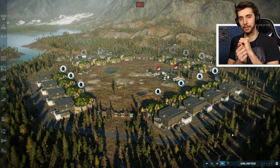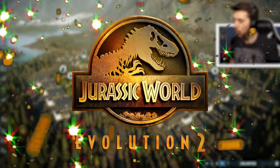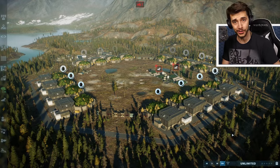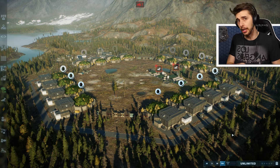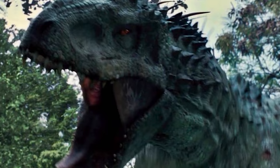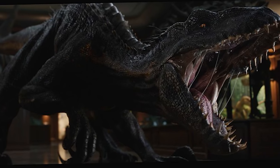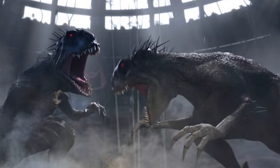Hello everyone, and welcome back to another episode in Jurassic World Evolution 2, where we are going to be facing off 25 Scorpius Rexes against 25 Indominus Rexes, and of course 25 Indoraptors. We have a generational family spanning from the first film back in 2015 with Indominus Rex, to reworked genetic code to the Indoraptor, and of course the failed manipulation of said Indoraptor which did end up resulting in the Scorpius Rex.